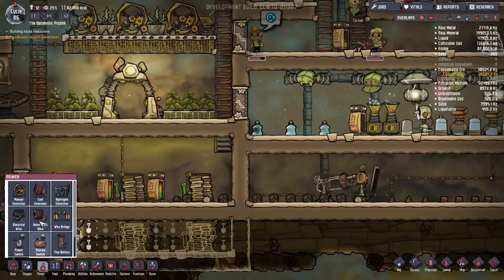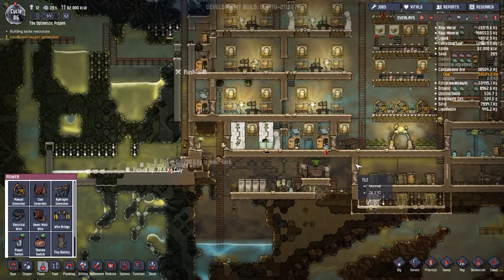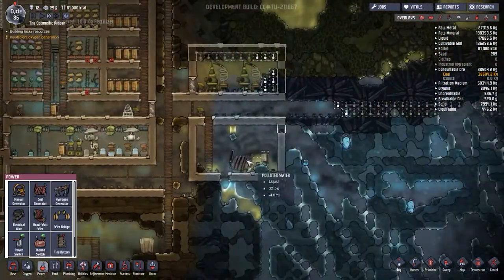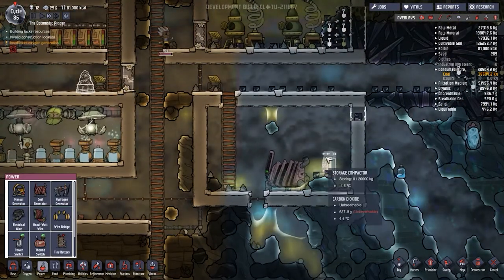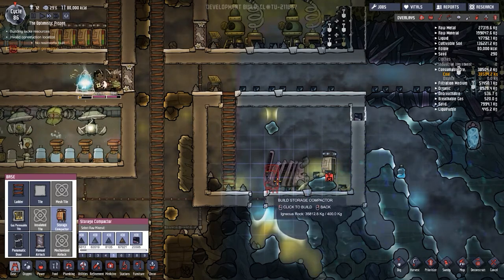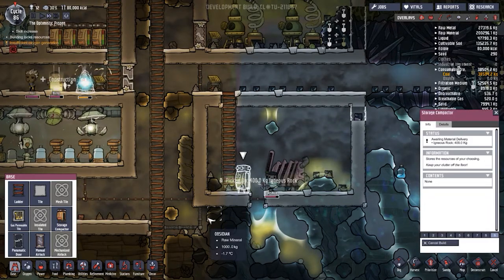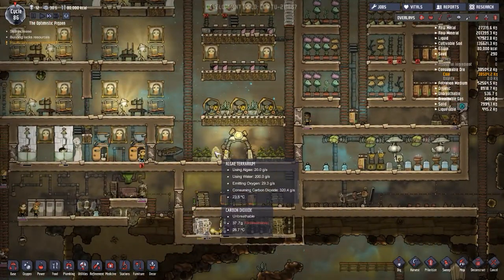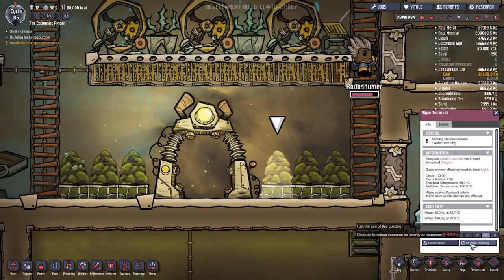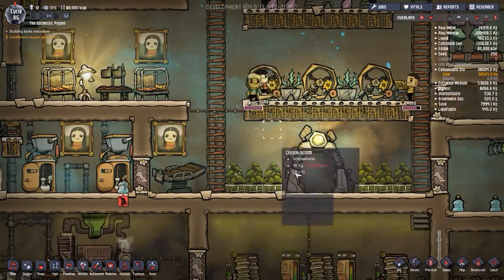We're going to get heavy watt wire and join these up, then break the old connection - slowly separating out all the different power systems. With all the extra batteries on the go, we should be okay. The coal generator is not being used to its fullest potential. I'd also like to move this storage compactor - let's deconstruct it and make a new one here. Maybe add another coal generator. This side's algae terrariums are all awaiting deliveries - let's set them to nine.